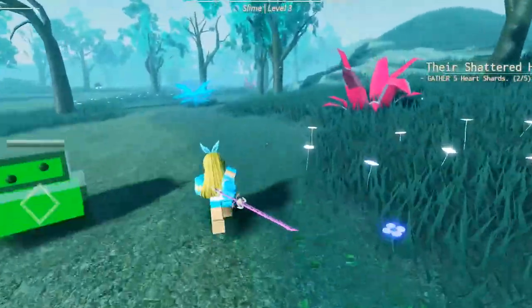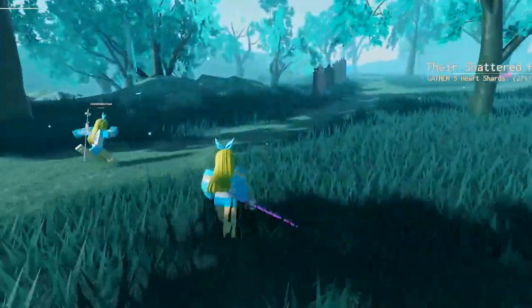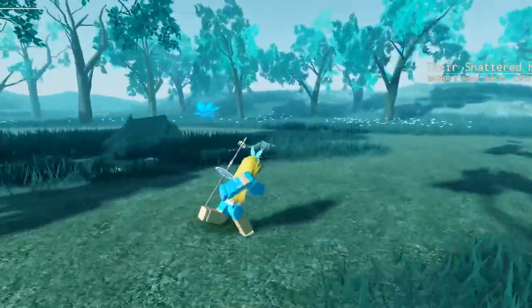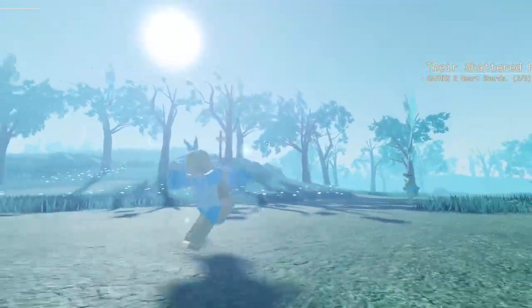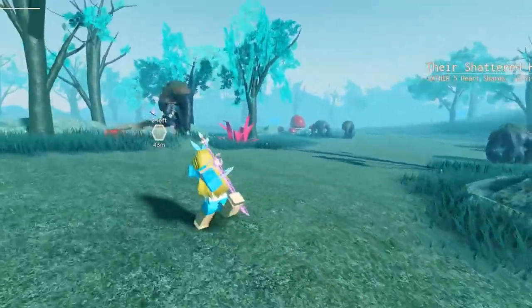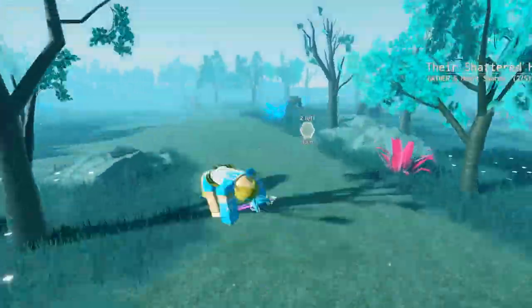Once you have your two shards the pop-up will disappear, meaning it's time to move to the next area. Stay on the path, because if you go off it you will hit invisible barriers. In this next area you need to fight the golem enemies, and you can again get two shards from this area.